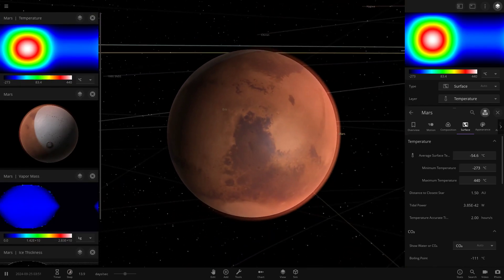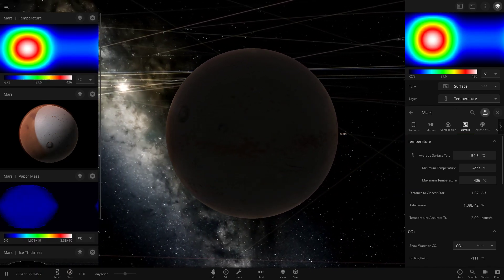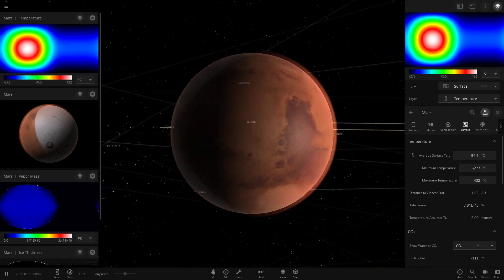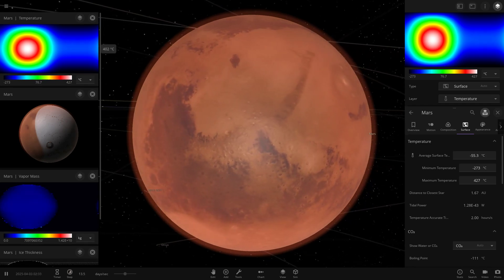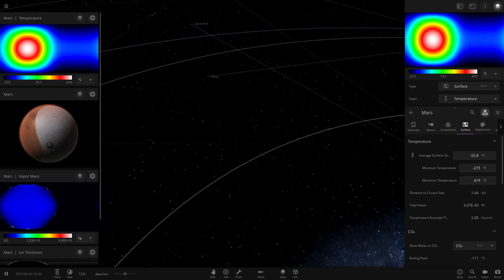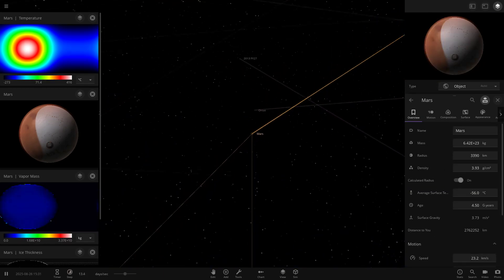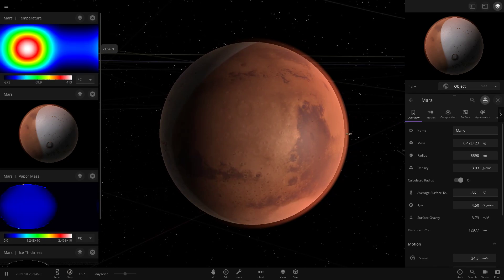We'll keep an eye on how the planet is behaving. Looking at the back side, all this ice has appeared out of nowhere - I'm not exactly sure if it would do that in reality, having just random ice pockets appear here. But if we look at the main area which is always facing the Sun, we can start to see it's getting pretty hot - going into the 400s now. Which for Mars is pretty insane.